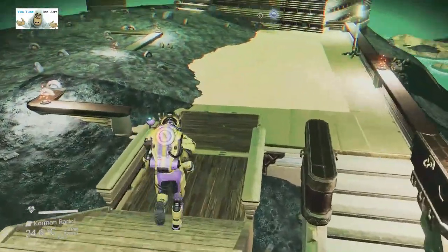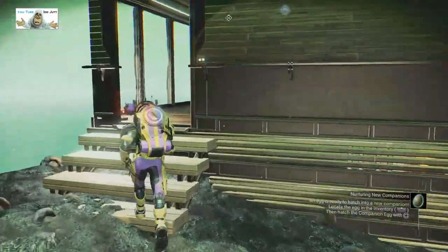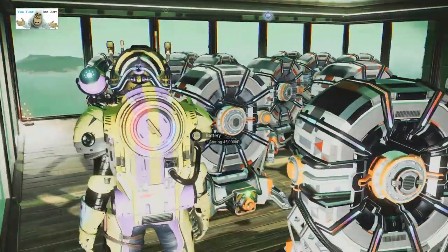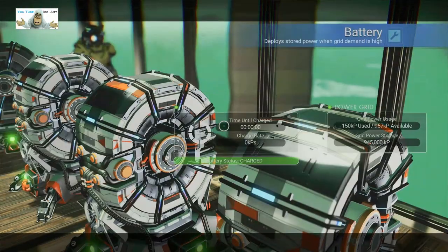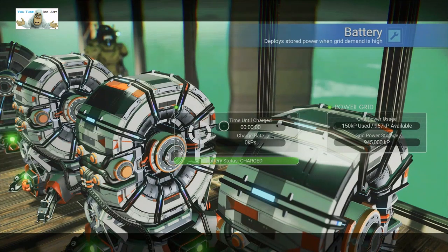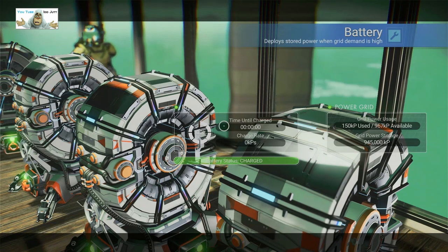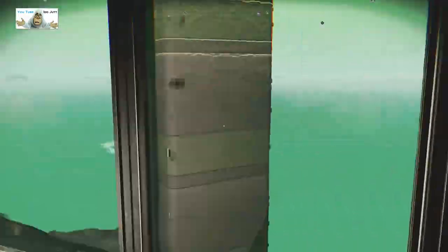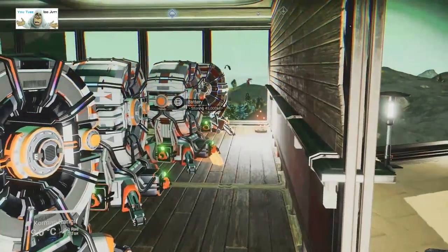We've got a bit of crop out but nothing serious. This is the battery room — all these batteries. It looks like a power point there. 45% — 967,000 available, 150 use. Kill over — I think that was done there, just more batteries.